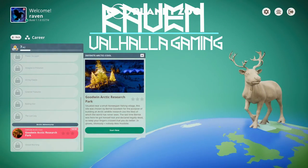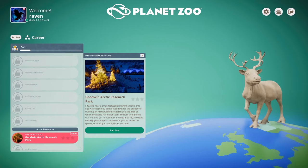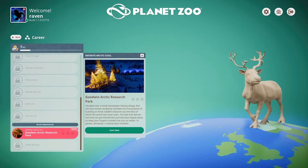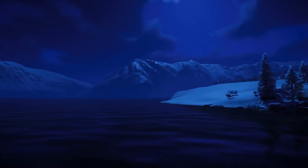Hey guys, it's Raven with Valhalla Gaming and we are back with Planet Zoo. I know it's been a while, and last time we played this game we were in Panda Park. I cannot get past the last part of the bronze objective where I have to put a new keeper into a work zone — I know I'm assigning them correctly, but it won't move me forward, so I probably have to restart it. We're going to take a look at the brand new scenario in the Arctic pack that just released today, December 17th. So we're gonna check this out.